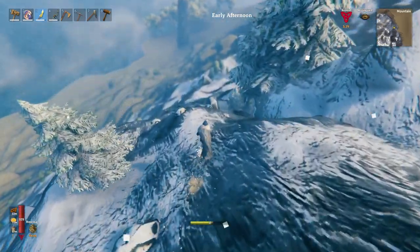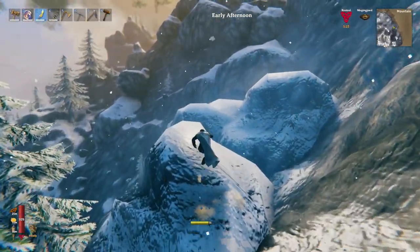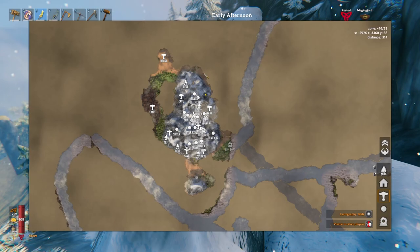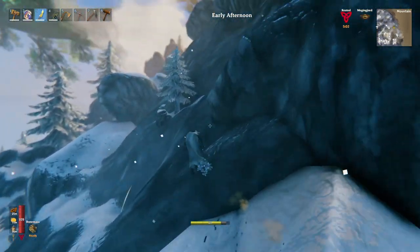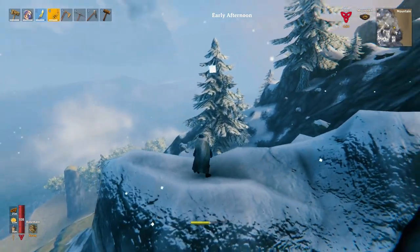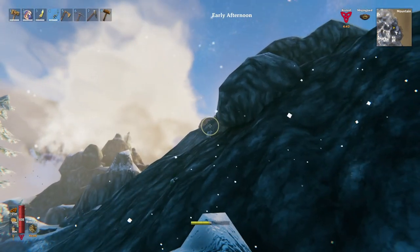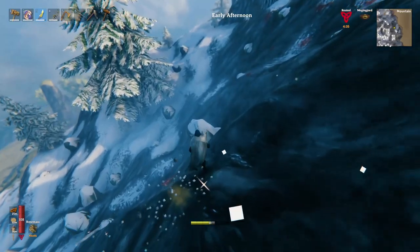Anything interesting down there? Doesn't look like it - hop hop hop, hoppity hop! Yeah, it's just plains around to black forest and planes around to where we had the boat. Let's go up mountain to portal. Shoot this guy first though - oops, I twitched at the last second. Hey look, there's a doggy - hello doggy! Just ragdoll down the cliff. Give me your meat - I want the meat! Why are you gonna run all the way down there? Come on, give me the goods.